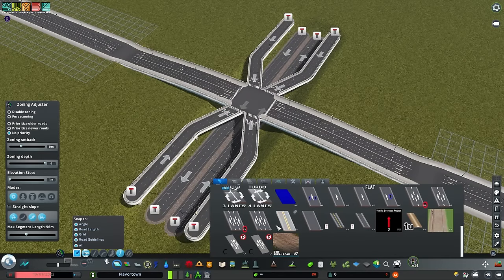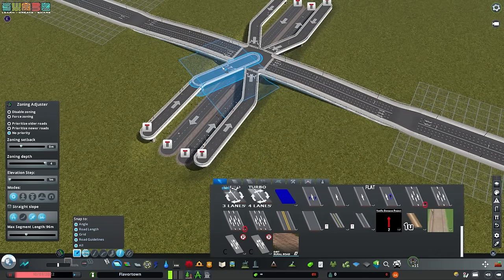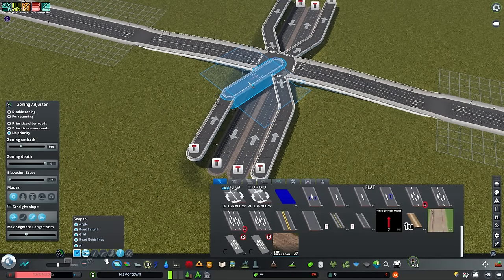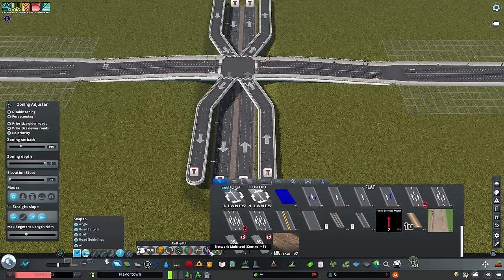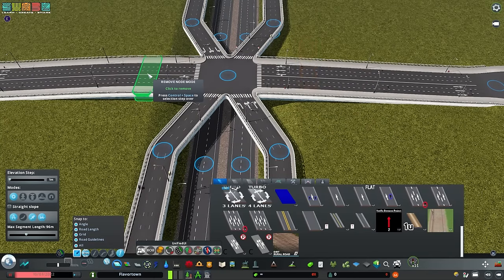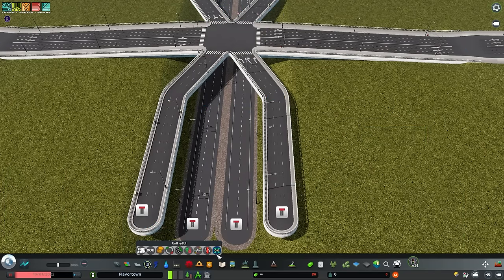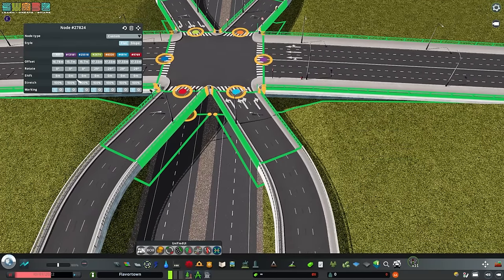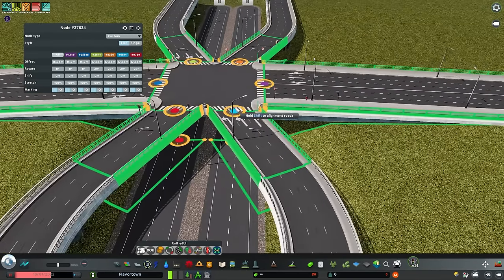Now I'm going to take a moment to adjust the directionality of the ramps. In right-hand-drive traffic, the right side will always be going up and the left side will always be coming down back onto the highway. Same thing on the opposite side — right-hand traffic coming up, opposing traffic coming down to merge onto the highway. I'm also going to use Network Multi-Tool to subtract a couple of nodes here, because this entire inner interchange is going to rely on just this one node at the center.